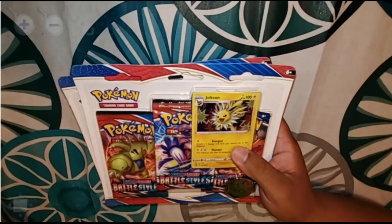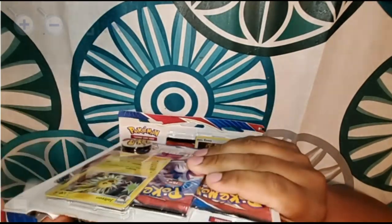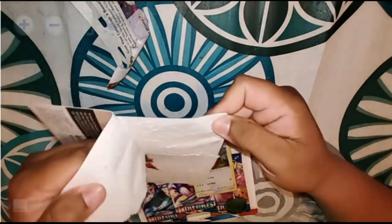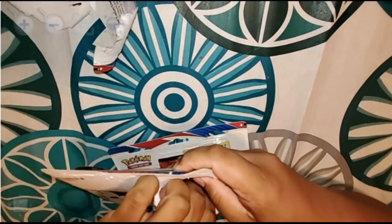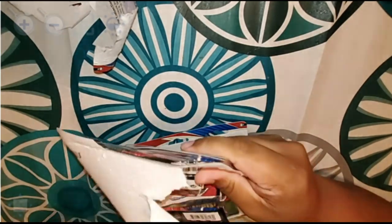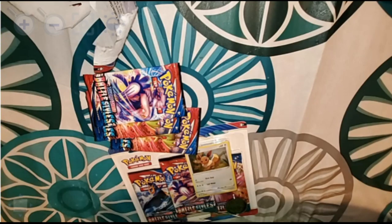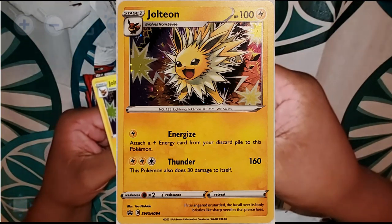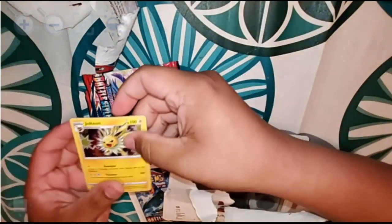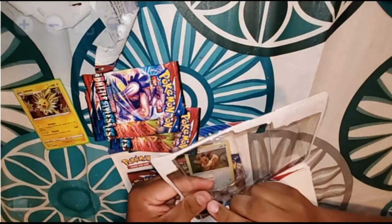Starting out with the blister packs now. The back part of the box was a bit tricky to open. So we got three booster packs, and this comes with the Jolteon promo foil card. We'll put him in a sleeve. And we can't forget the coin that it comes with.